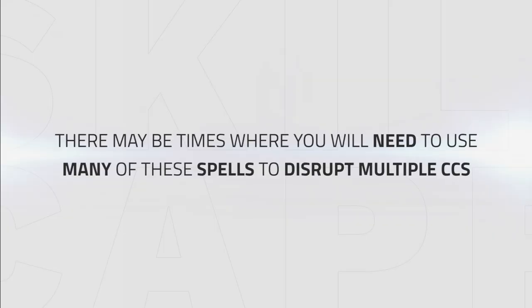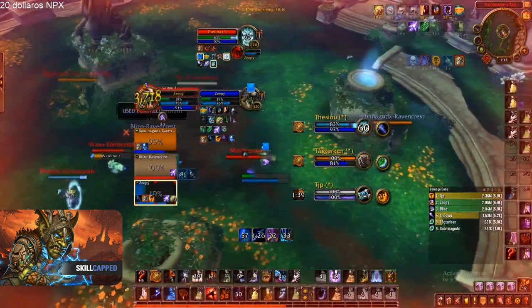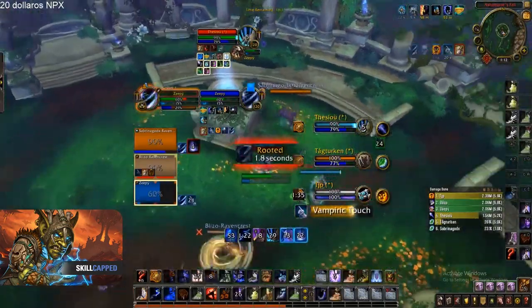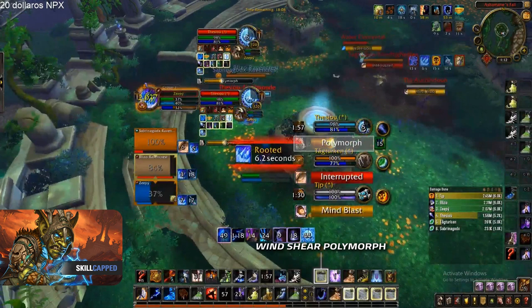There may be ample times against certain comps such as RMD or God Comp where you will need to use many of these spells to disrupt multiple CC in order to survive and eventually win. The best enhancement shamans will assess this in the moment and react by using the necessary abilities to live, without overusing too many cooldowns, as that could leave you exposed during big offensive pushes from the opposition.